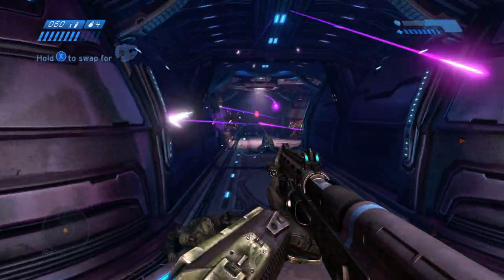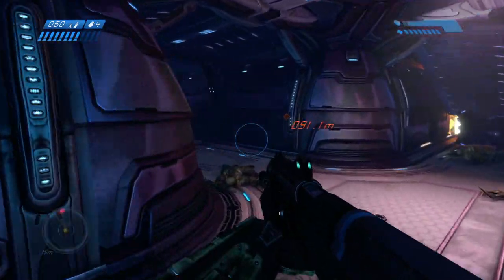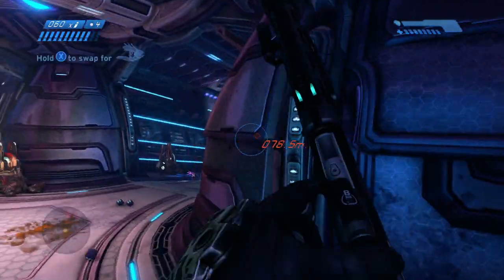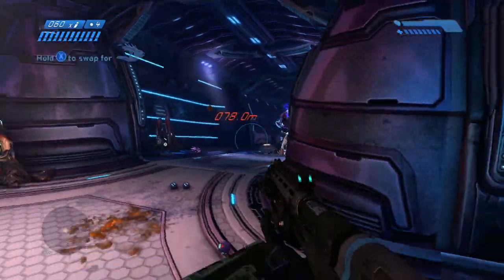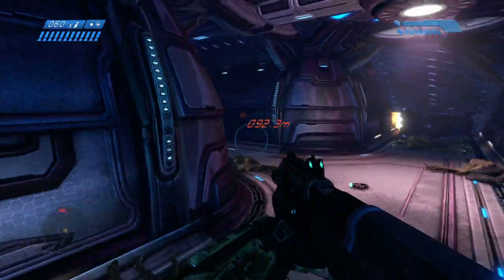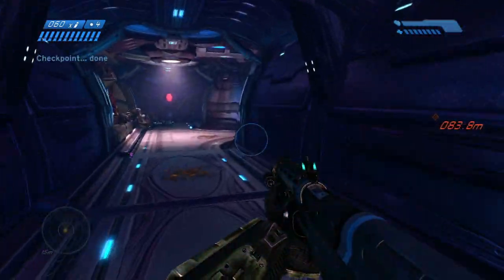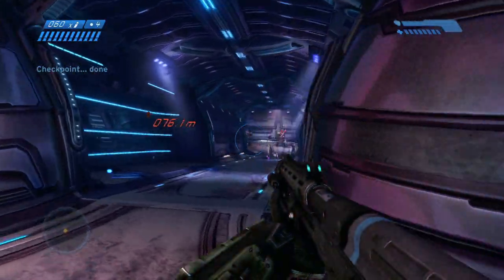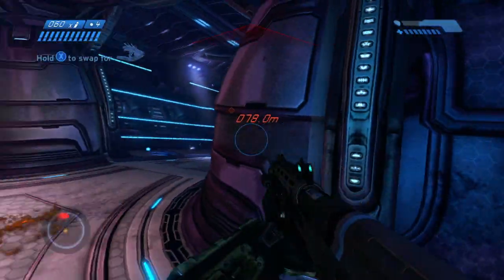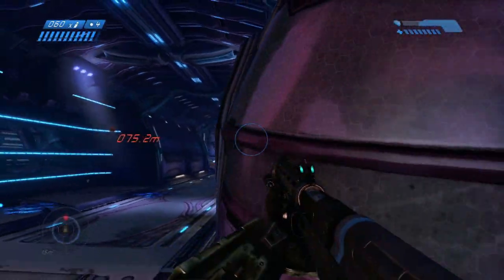I use the shotgun to finish these guys off. I'm going to stick this guy — that's just the way I like it. So now we're going to move forward a little bit more; we've got more Flood and Covenant down here. The minor should be pretty easy to deal with, especially with a shotgun — it really doesn't take much.